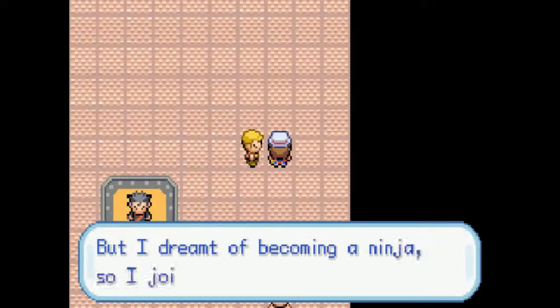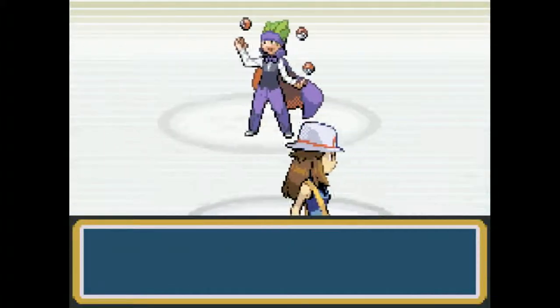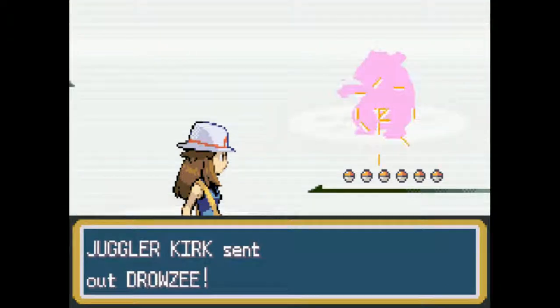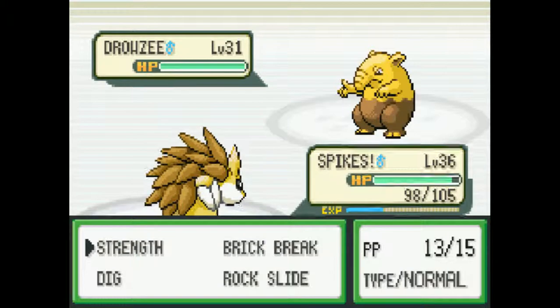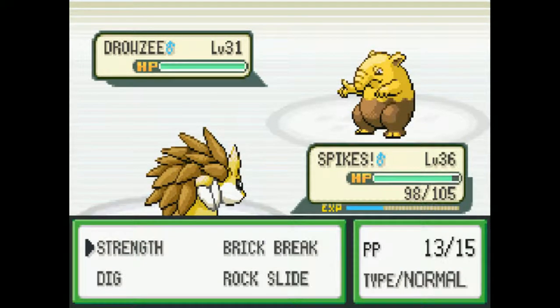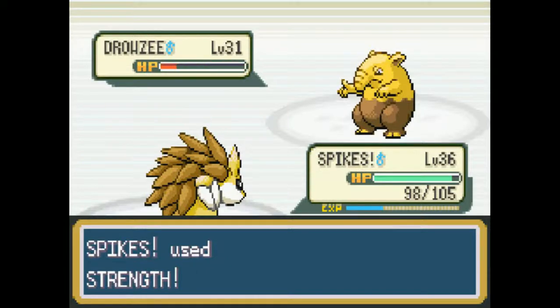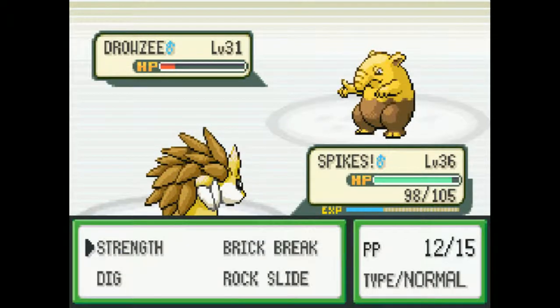I was a magician once upon a time, but I dreamt of becoming a ninja, so I joined this gym. Koga is known as the Ninja Master. This guy's a juggler, but whatever works, you know. I think everyone dreams of being a ninja — ninjas are pretty cool. They're like... all in the shadows! Ninjas! I don't know where I'm going with this.